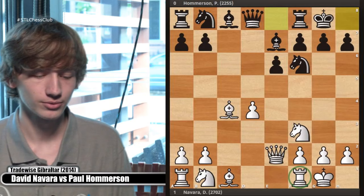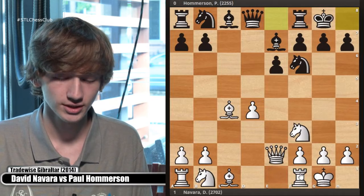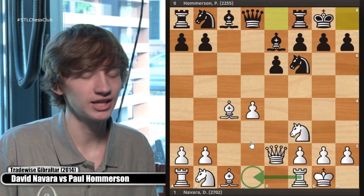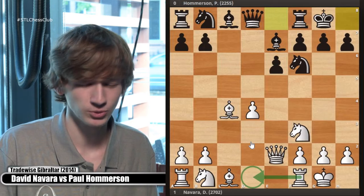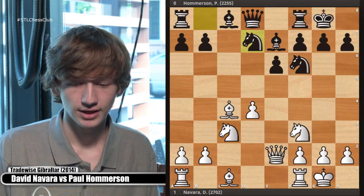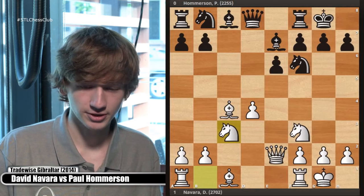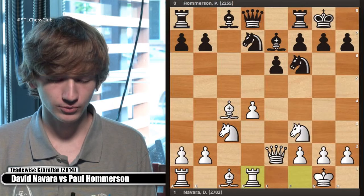The rook could go to the e-file, which does happen in a lot of lines. But there's actually a better square — d1. The point might be hidden right now but there is a very specific point to putting the rook on d1, and it looks like a strange idea at first. It comes up a lot more often than you might expect. So we saw knight c3, knight b to d7, and rook to d1.